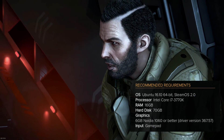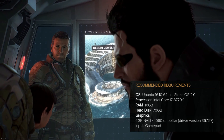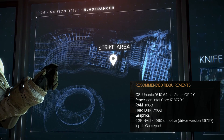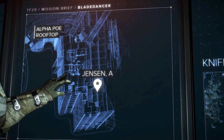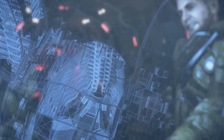The recommended requirements are again Ubuntu 16.10 or SteamOS 2.0, with an Intel Core i7-3770K or higher, 16 gigs of RAM, 70 gigabytes of disk space. Importantly, the recommended GPU is a 6GB Nvidia GTX 1060 or better with the same driver version 367.57. This game is a dog to run, and that's a pretty hefty GPU requirement — but this is a relatively new AAA game even on Windows and consoles.